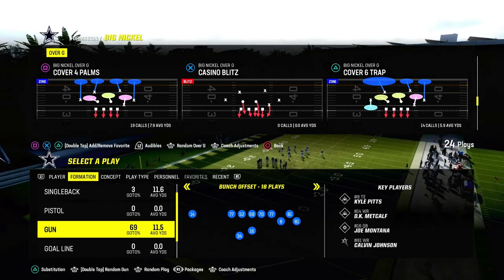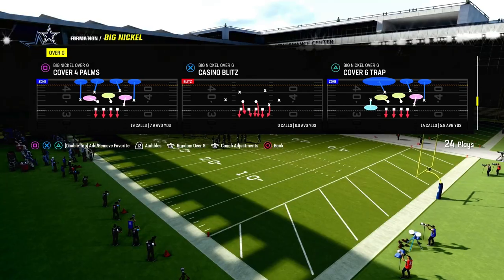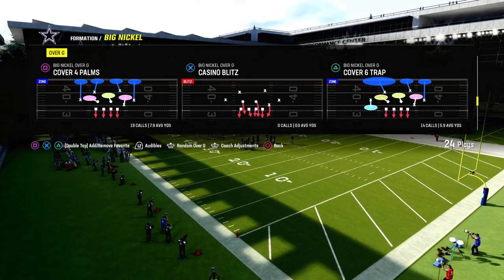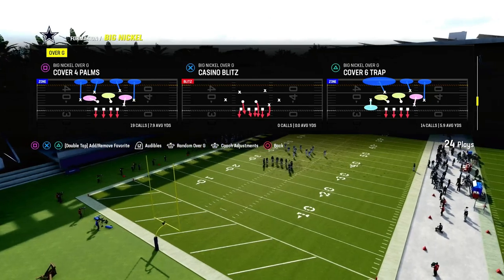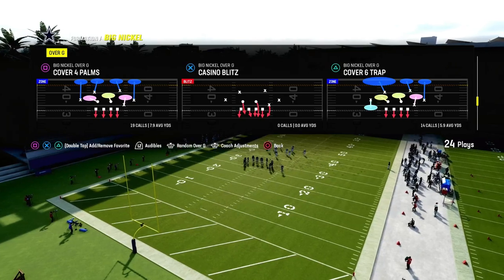If you want my entire Big Nickel offensive or defensive ebook, make sure you join the Patreon. It's only 10 bucks to become a Patreon member and it's going to get you access to all of my offensive and defensive ebooks. There's a brand new Big Nickel Over G guide in there, so if you're not a member yet make sure you sign up — the link's going to be down below.